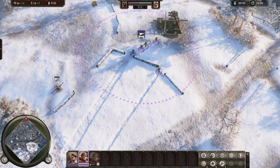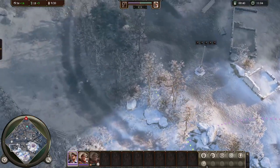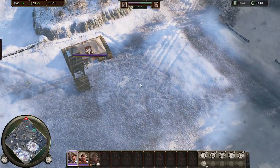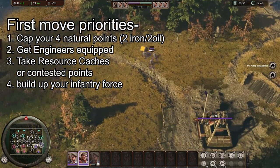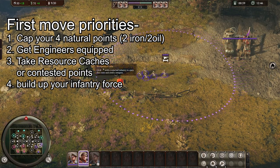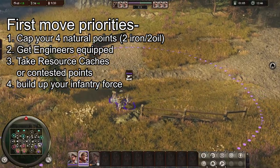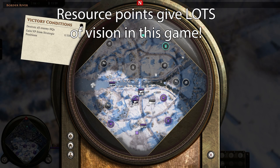Especially if you're a somewhat newer player, I do not suggest going super aggressive on the map for resource caches and fighting for contested points. Keep your opening moves simple. Your priorities at the beginning of the game are to get your natural resource points, equip your engineers with combat weaponry — usually grenades — and then contest some oil and iron caches where possible while continuing to pump out infantry. Making sure you have all your points early not only guarantees income but gives you lots of vision on your side of the map, limiting early surprise flanks and invades from your enemy.